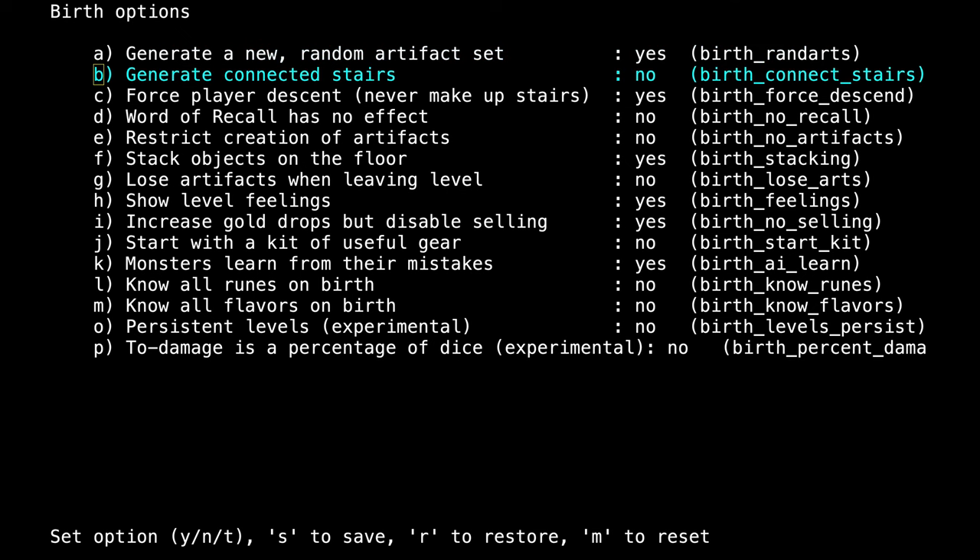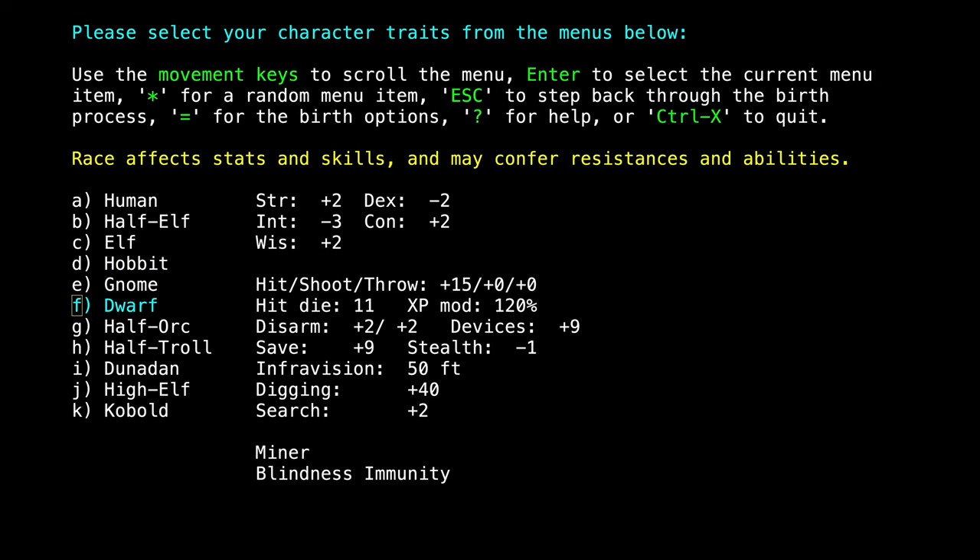Press the equal key while you're on the character creation screen in order to change the birth options. We won't do advanced settings. We will keep 'start with the kit of useful gear' off, because it's actually better to start without that stuff — you can get a better start setup than what they recommend.